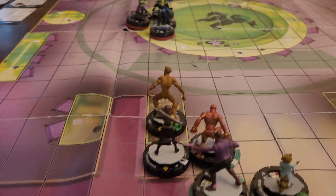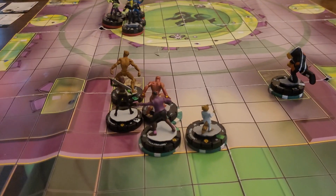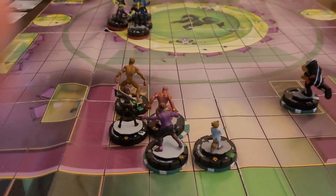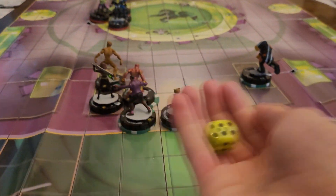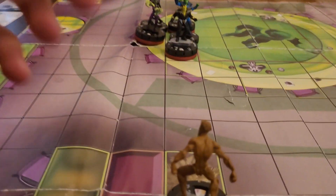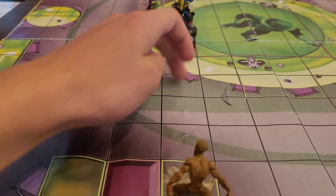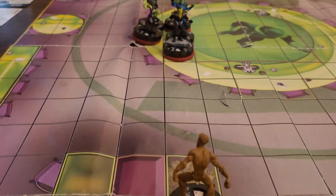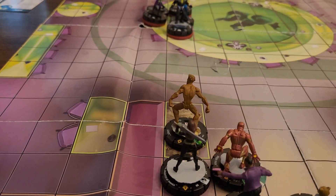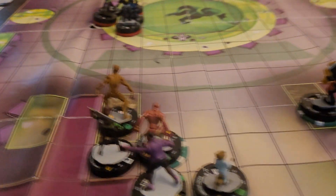Groot only has Sidestep. Oh, he only has Sidestep but he has Giant Reach. He can't reach him because if I Sidestep to get one, two — no, he can't reach him. That sucks. I dropped him as far up as possible too. Maybe I should have Sidestepped him. You can't Sidestep after you carry things out.